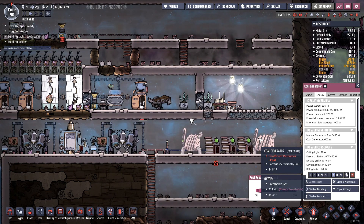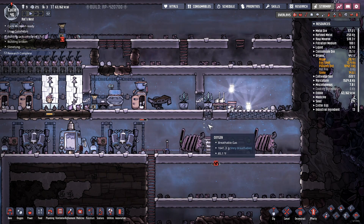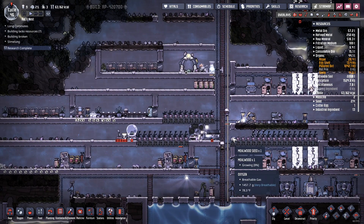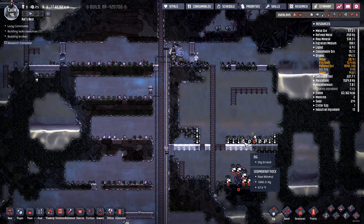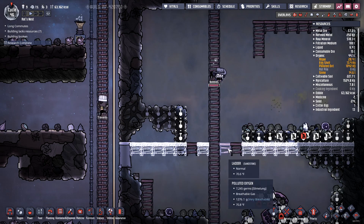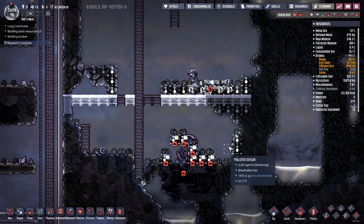Batteries sufficiently full — the batteries still have greater than the low threshold there. I'm so nervous that it's all gonna go horribly wrong soon. Ema's got slime lung. Bubbles got slime lung. They all got the slime lung. As soon as we can get this all straightened out, we'll be in much better shape.